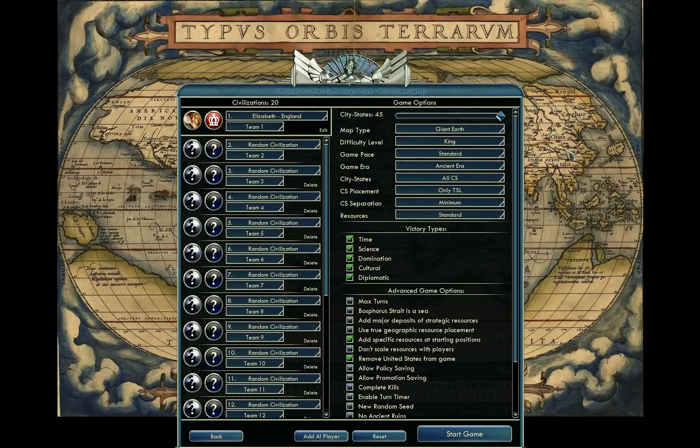Hey folks, Quill18 here, starting a new Let's Play Civ V. We are going to be playing as England, and I'm going to be playing using a mod this time around — the Yet Not Another Earth Maps Pack, which is kind of a silly name. I'll try to include a link down in the description box so you can play with this map pack yourself if you'd like. It was suggested to me by a viewer, so we're going to give it a try.